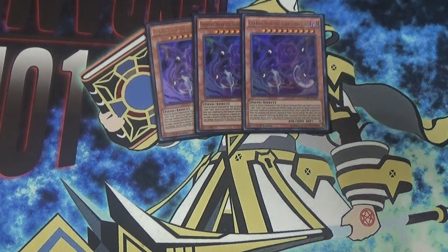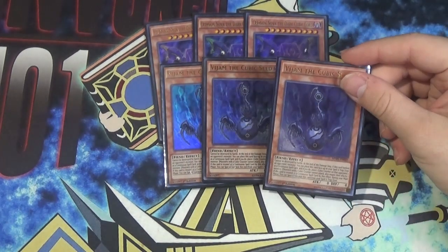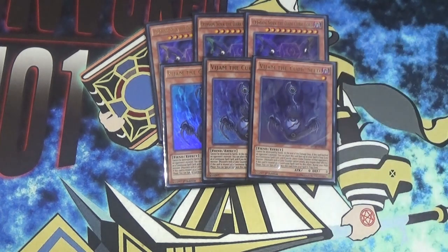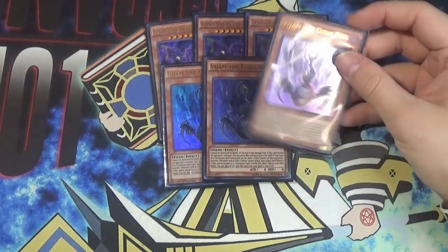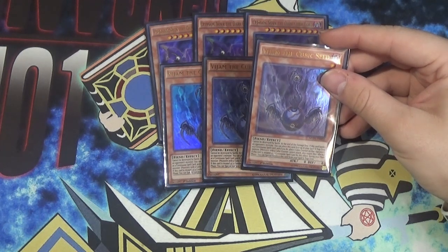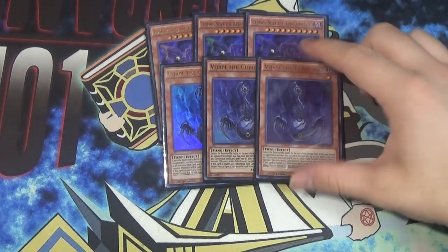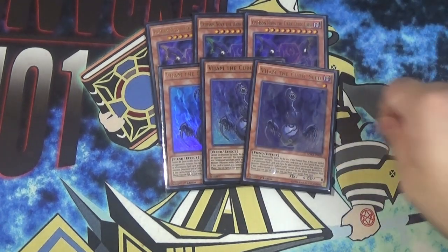Next up is the other Cubic Normal Summon, which is Vijam. Vijam plays a key role with a lot of the Cubic cards because he is specifically named in a lot of them. Basically, the original playstyle for Cubics was to summon Vijam as many times as you can and pray. His effect is: cannot be destroyed by battle. At the end of the damage step, if this card battles an opponent's monster, you can place this card in your spell and trap zone face up as a continuous spell card, and if you do, place a Cubic Counter on that opponent's monster. Monsters with a Cubic Counter cannot attack and also negate their effects. During your main phase, you can special summon this card from your spell and trap zone. The main reason you play three is because there are a lot of times where you can send three and it gives you more effects.